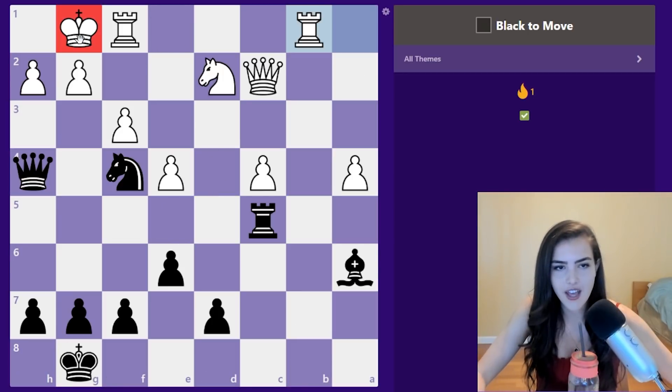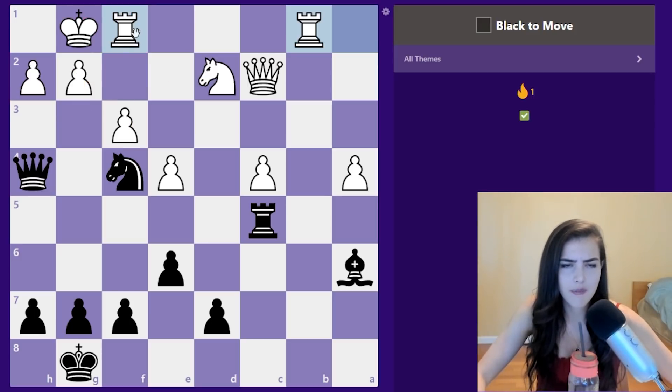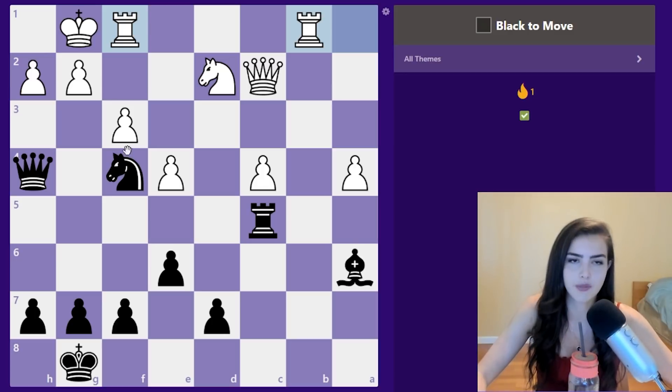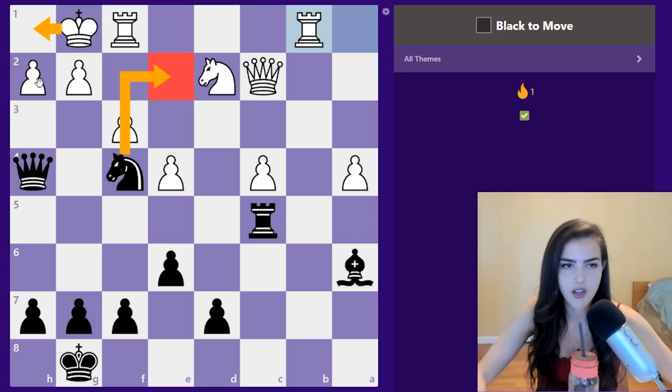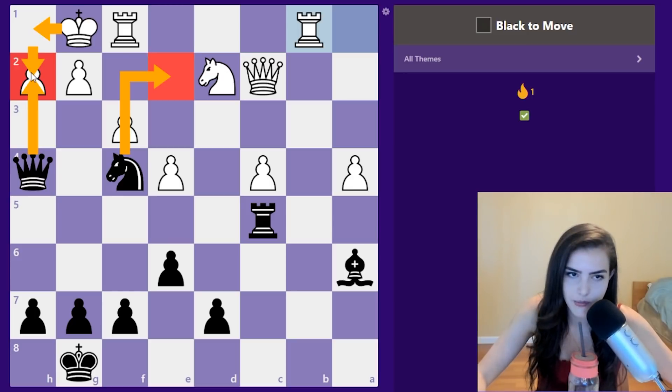Black to move here. We notice that we have an attack on the white king, so knight e2 looks interesting. King h1, and then we could potentially play knight g3 — we're going to check the king and the rook, so we're winning a piece. But we might have something better. We have knight check, king goes to h1, we take, king takes — and chat, spam the checkmate move if you see it. There's checkmate in one after this.